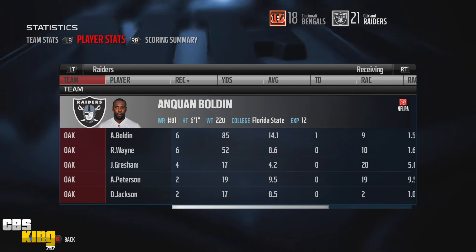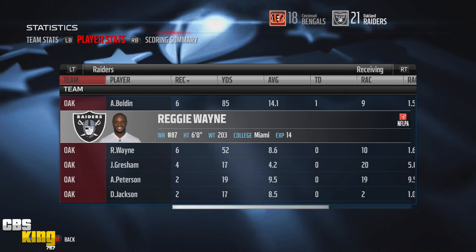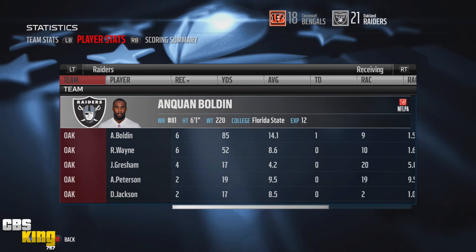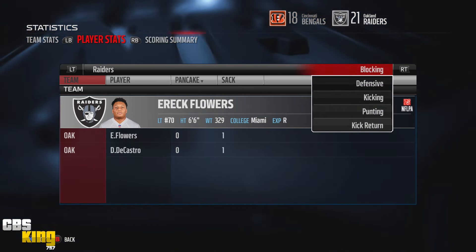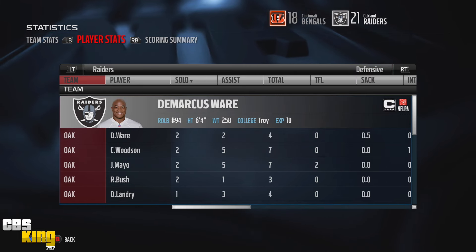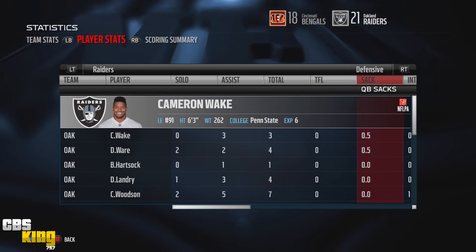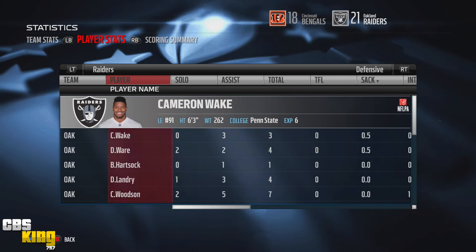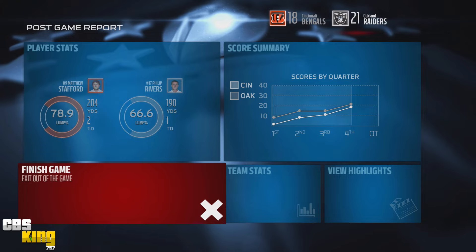Receiving — Anquan Boldin came through in the clutch with six catches averaging 14 yards and a TD. Reggie Wayne had six catches as my slot guy — old but still making plays. DeSean Jackson was blanketed by Richard Sherman all game so I was scared to throw that way. Defensively, combined three and a half sacks. It was a good game all around — hope you guys enjoyed it. Leave a like, subscribe, and I'll catch you on the next one!